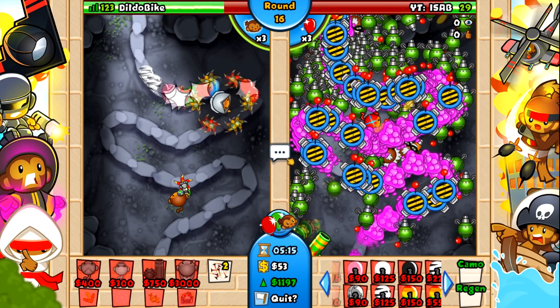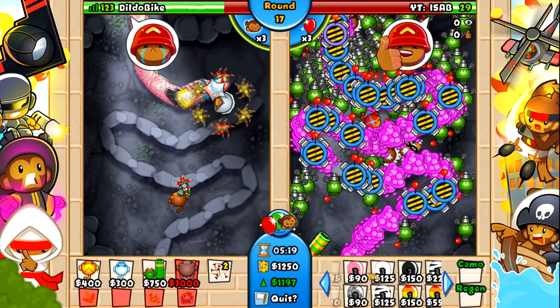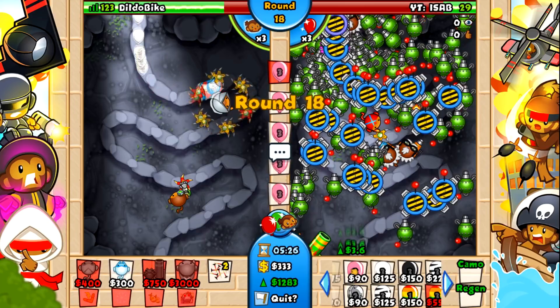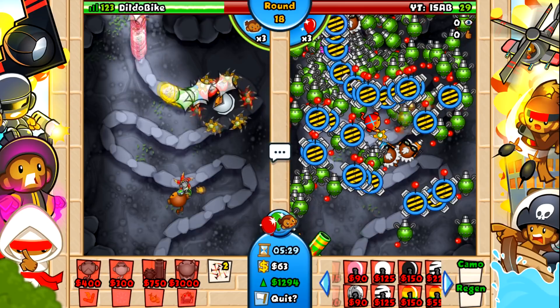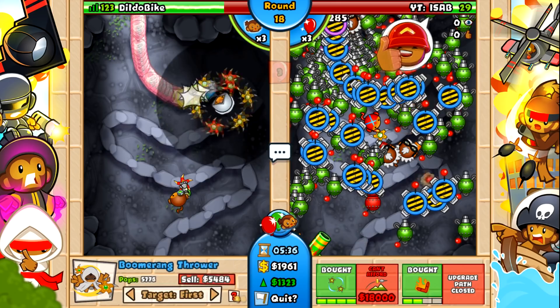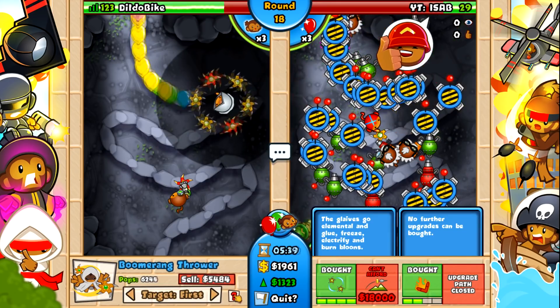The boomerang that's currently on the screen, the glaive lord — that's not a fifth tier tower. That's just a randomly buffed fourth tier. I have no idea why it's buffed; the glaive lord apparently isn't good enough, so they just gave it four more rotating blades. That seems balanced, or not.